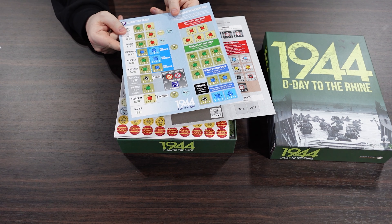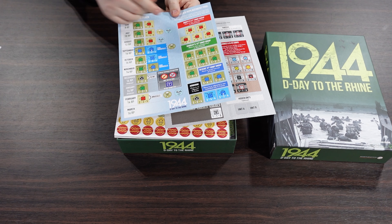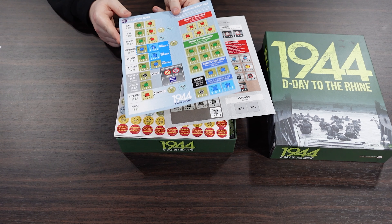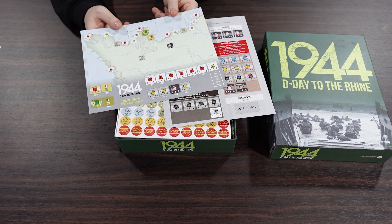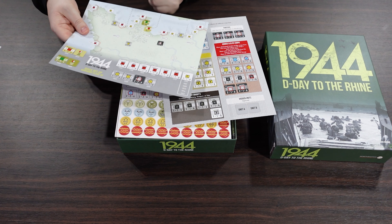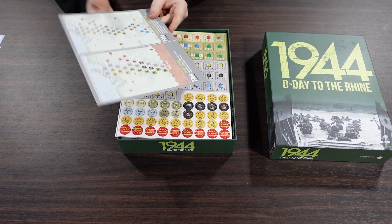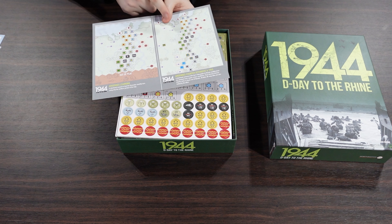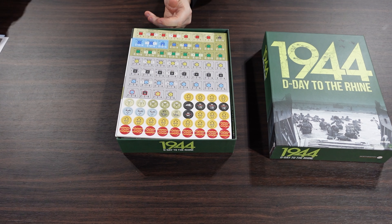Then we have our allied turn track - it's the same thing but for the allies. Instead of variable reinforcements, here are your different reinforcements from different army groups, and your turn track with standard reinforcements. Then we have our quick setup with the Normandy close-up - this is where we're going to launch the units. And this is our Ardenne learning scenario and Ardenne counter offensive. Or you could just go buy Battle of the Bulge and play that.